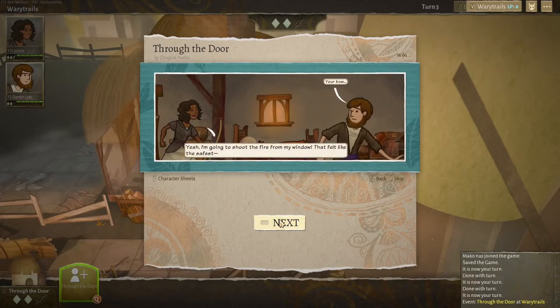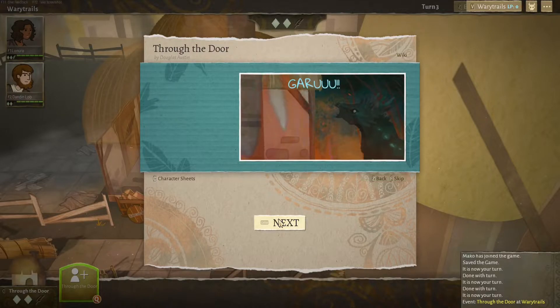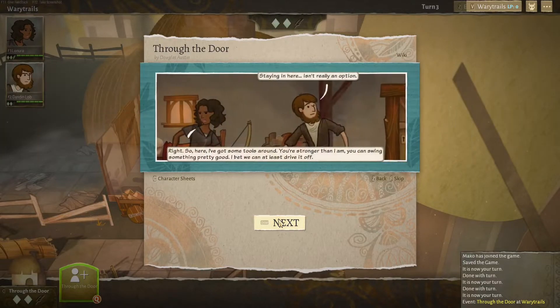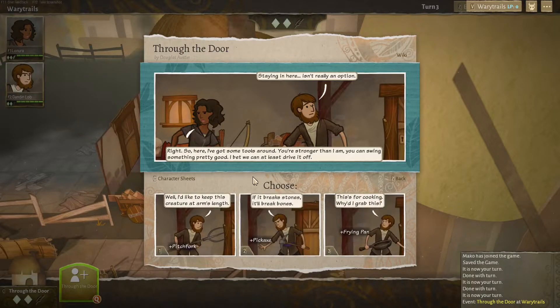'Your boat?' 'Yeah, I was going to shoot the fire from my window — that felt like the safest...' Animal noises. 'Actually there's some muster in the garden. I've got some tools around — you're stronger than I am. You can swing something pretty good; I bet we can at least drive it off.' So we've got a pitchfork, pickaxe, and a frying pan. I think we'll go with the pitchfork.